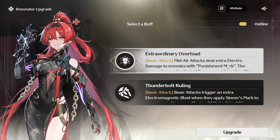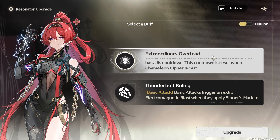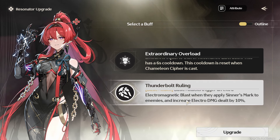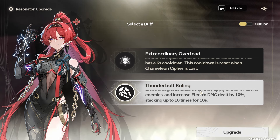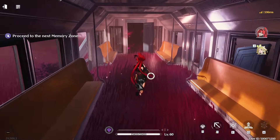Let's see here — basic attacks and mid-air attacks deal extra electro damage to enemies with Punishment Mark, and the amount is equal to that of Resonance Liberation. There's another basic attack upgrade: basic attacks trigger an extra electromagnetic blast when they apply Sinner's Mark to enemies, and increases electro damage dealt by 10%, stacking up to 10 times. That's 100% electro damage bonus — I'm going with this one.